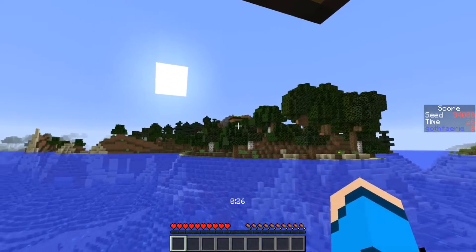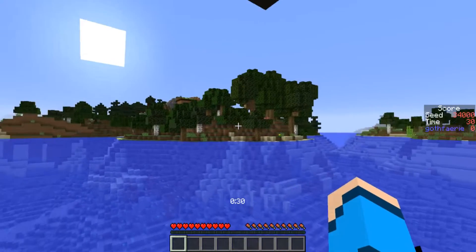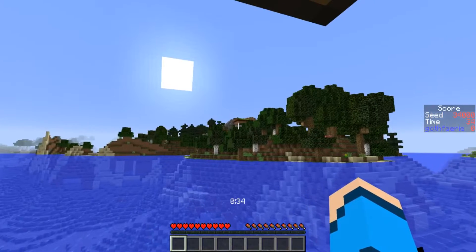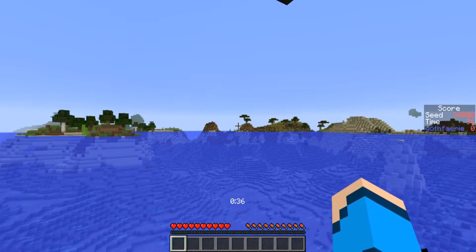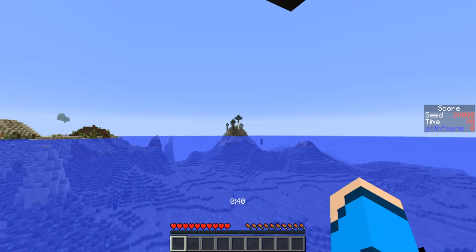Over in this direction we can see the edge of a village that sort of wraps around that island and lake area. We have an oak and birch forest visible just over there with some spruce trees visible in the distance. And then over behind us we have a desert sand that wraps around, with a spruce forest visible in that direction.